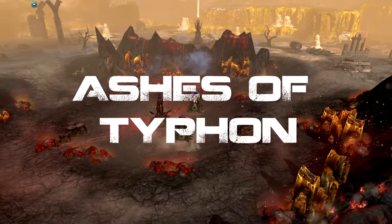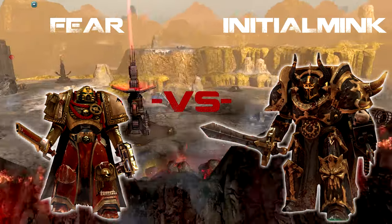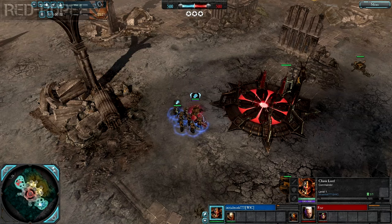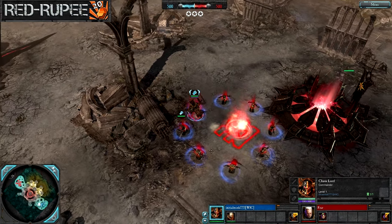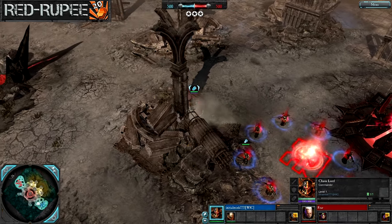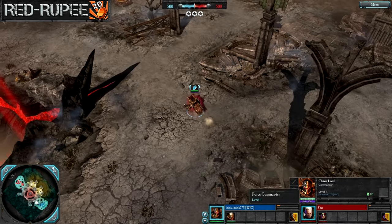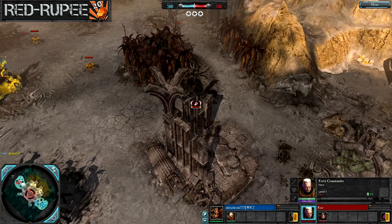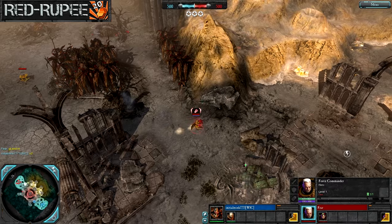Greetings viewers and welcome back. RedRupie here calling the shots for you tonight as always with some Dawn of War 2 Elite Mod action. We've got a one-on-one here on Ashes of Typhon, a classic matchup between Space Marine and Chaos. Our blue team player, Initial Mink, already crashing through everything with that big bad Chaos Lord. His opponent on the red side, Fear, with the Force Commander for the Space Marines. Let's see how this match goes out.